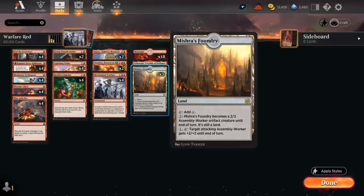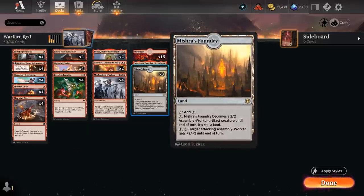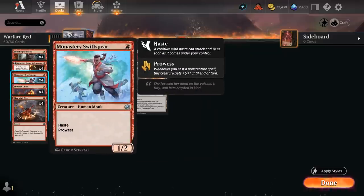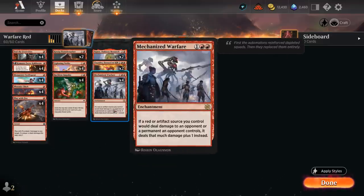We're not playing the full playset of Foundry because we're playing lots of red spells, so drawing multiple copies early can be a little awkward as you need access to a lot of red mana. Looking at the rest of the deck, we also have four copies of Monastery Swiftspear, another reprint in the Brothers' War and a staple across pretty much every red aggro deck in every format. It's a 1/2 with haste and prowess, so it can deal damage early but also scales nicely into the late game. Prowess also works with enchantments, so it will trigger off Mechanized Warfare.